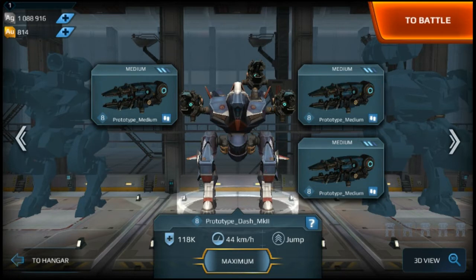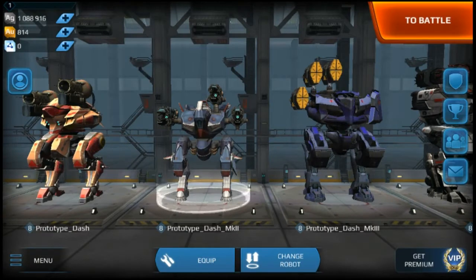If you want to get more information about this weapon, I'll be posting the stats and data in the description. Feel free to check them for more details. The Prototype Medium has a price of 5000 gold, which is quite expensive — it took almost all my gold. As you can see, I only have 814 left.